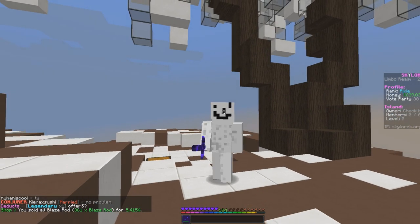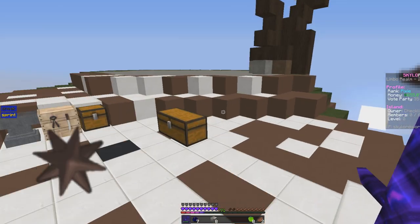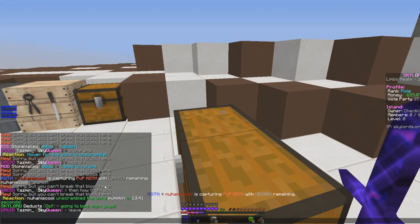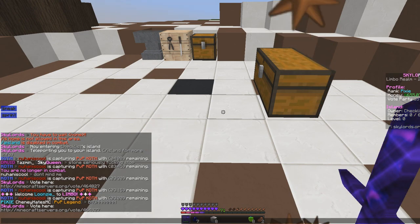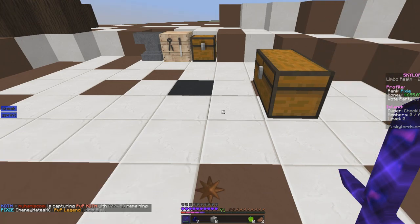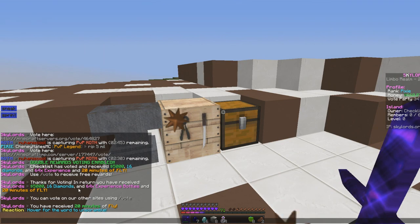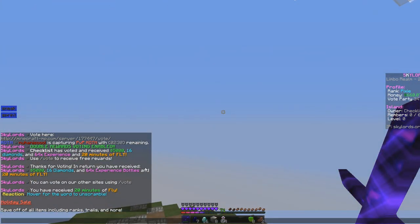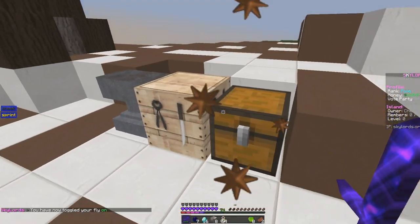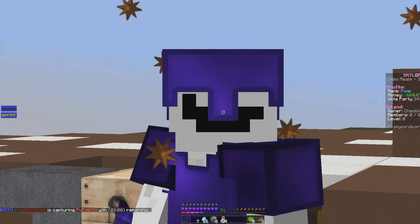I'm gonna vote real quick. IPs was telling me that if you vote you get certain rewards. Slash vote — boom, copy to clipboard — voting for the server now. It says I already voted today. I got 20 minutes of slash fly, five thousand dollars, and 64 levels of XP. That's definitely gonna help me with destroying the island. I'll see you guys in a little bit.